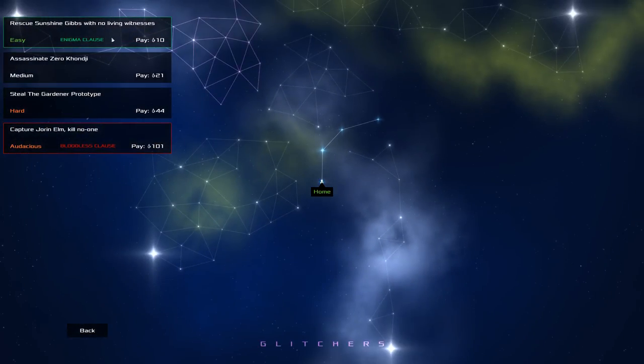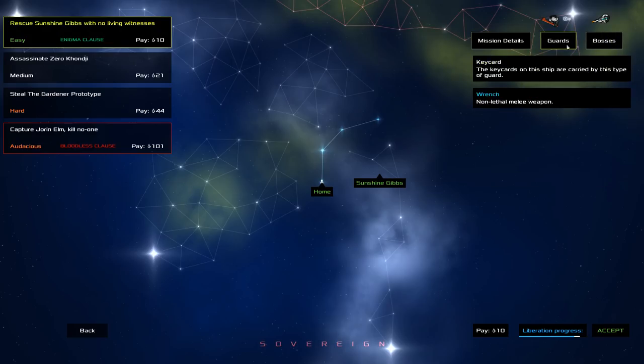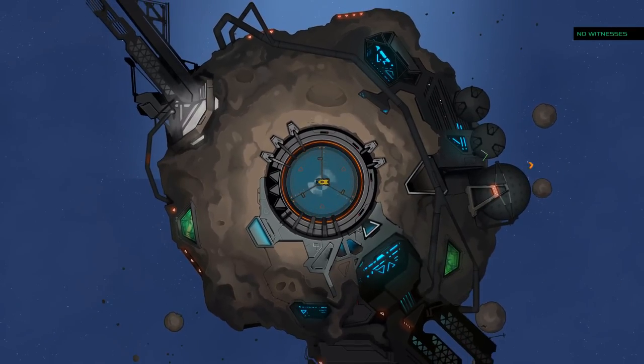For now, you start and just get some jobs: rescue Sunshine Gibbs with no living witnesses, assassinate Zero Kanji, steal the Gardener prototype, or capture Jorin M and kill no one. They've got difficulty levels - easy, medium, hard, audacious. Some have clauses: Enigma is no living witnesses, Bloodless means you can't kill anybody. We're going to start with an easy one. The mission: rescue Sunshine Gibbs, leave no living witnesses, and there's no alarm response since the ship has gone rogue and cannot flee when guards sound the alarm.